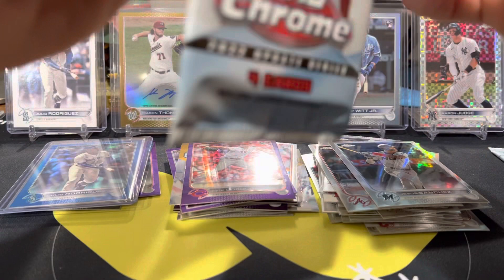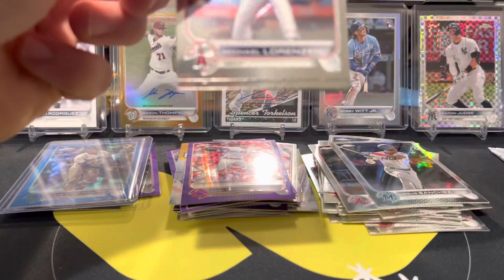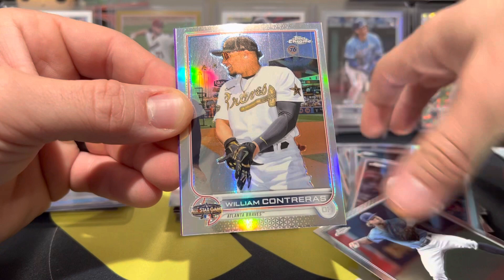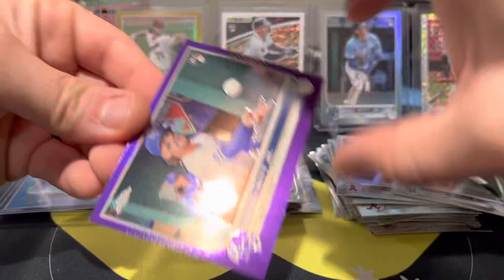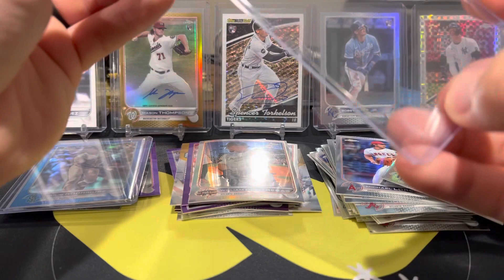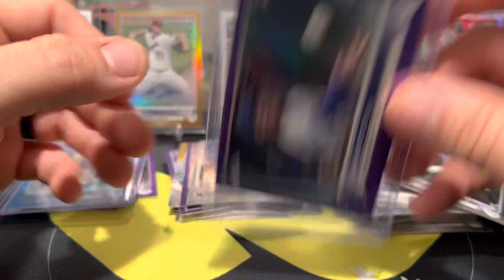I want to thank everyone for checking this video out. If you're new to the channel, I open some cards — thanks for joining. We have Michael Lorenz, Taylor Walls. We have a William Contreras all-star game — I guess all of these are refractors. And then on the back, we have a rookie of Bobby Witt Jr., purple Rookie Debut. What an awesome box! I love this picture they have of Bobby. Very cool card.